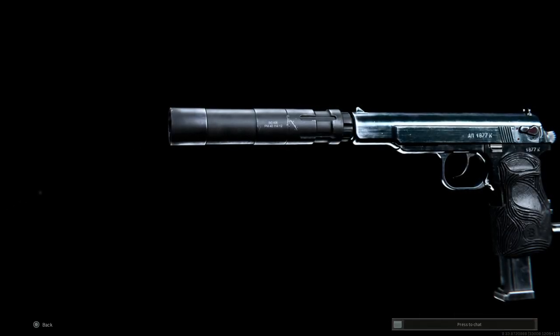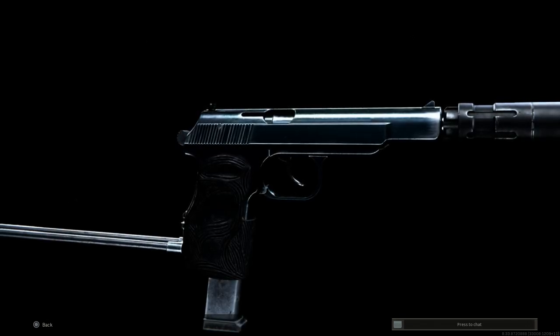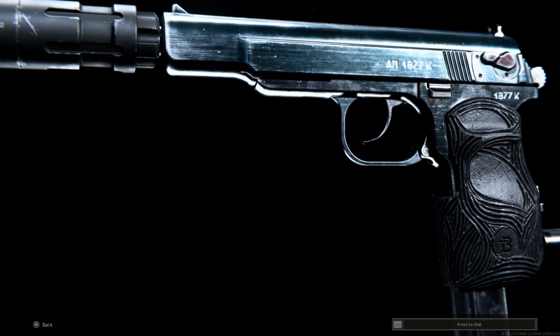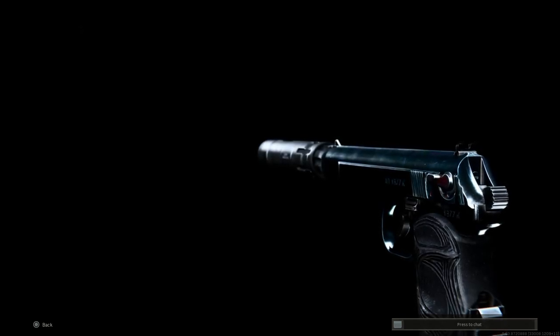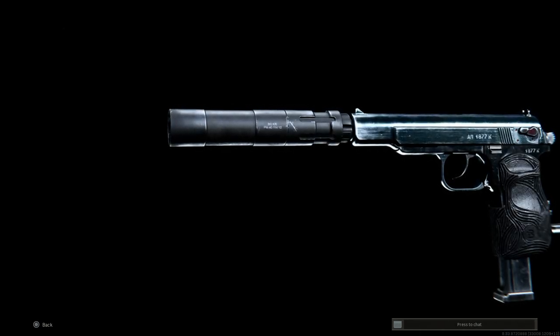Hey guys, welcome back. Today we're going to be covering the Sykov conversion into the APB, which is different from the APS we covered the other day. APB meaning Automatic Silenced Pistol, or the Avtomat Pistolyet Besshumniy. We'll jump into this, I'll show you how to convert this weapon, then we'll look at the recoil as well as see how it handles in-game against bots with both the 20-round and the 80-round drum mag.